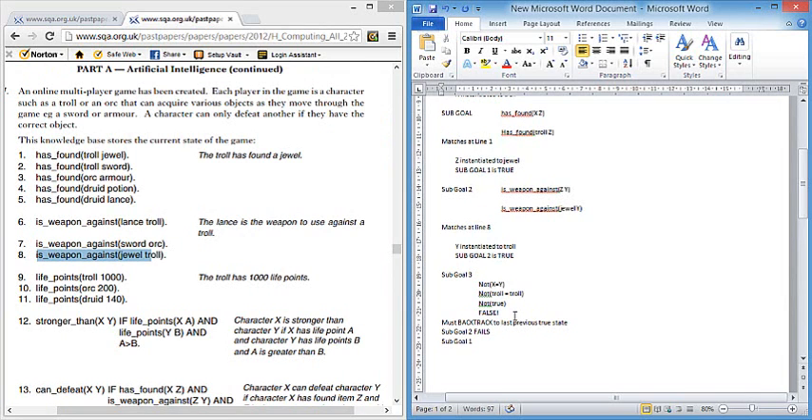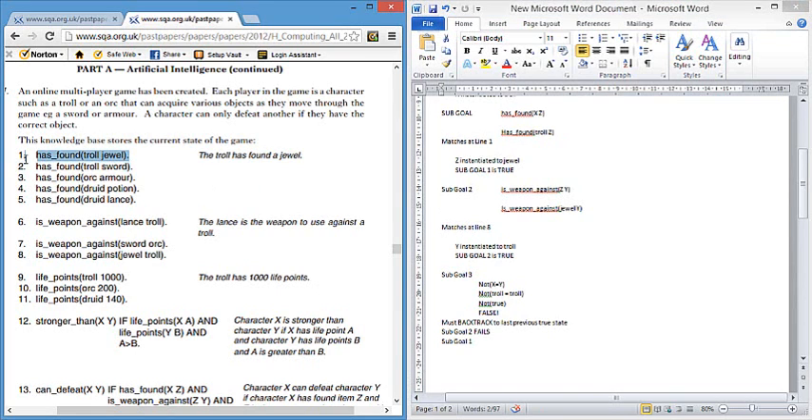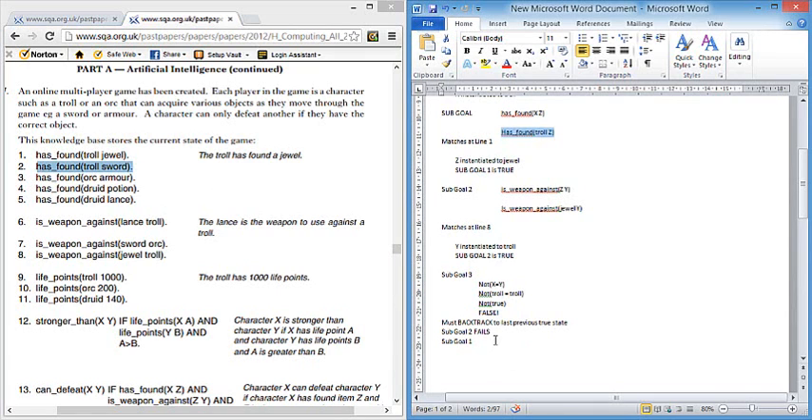Backtracking to sub-goal one, we're looking for 'has_found troll Z' again. We've already visited line one, so we must move on — otherwise we'd repeat the same trace and get stuck in an infinite loop. Sub-goal one also matches at line two. This time, Z is instantiated to sword. Sub-goal one is true, so we move forward to sub-goal two.